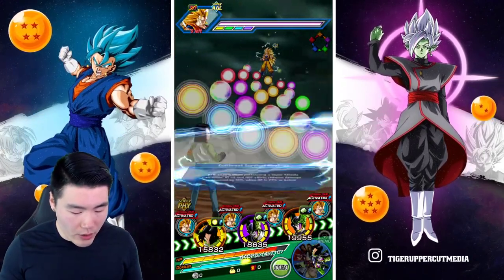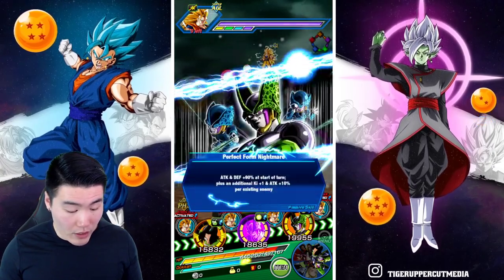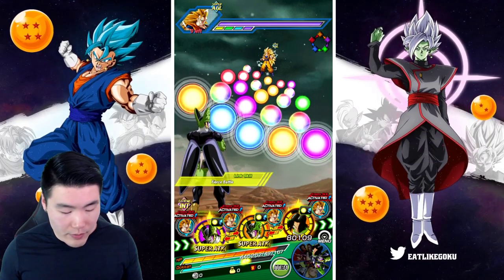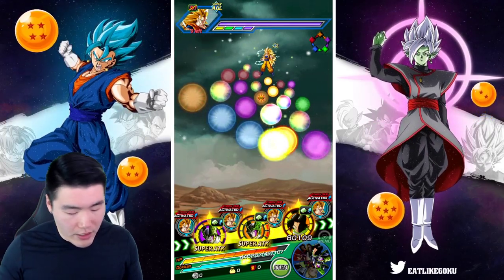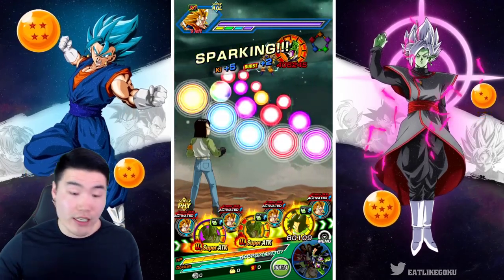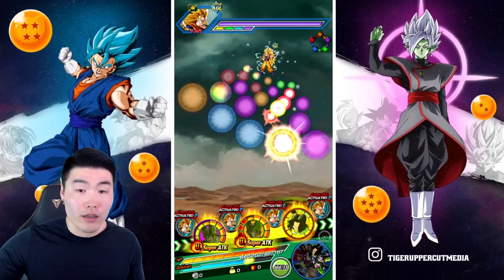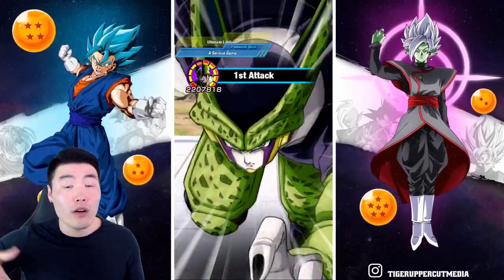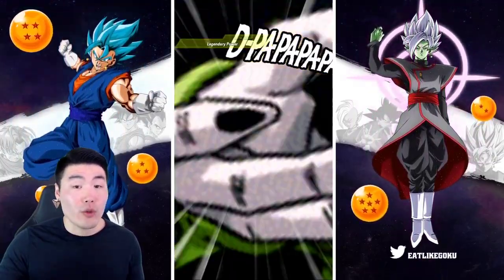We're going to do one more round and get through Super Saiyan 3 Goku, then that's where I'm going to call this video, because there's not really much else to see. They're going to do about the same damage every turn, we're going to continue to foresee super attacks, continue to support the rotation, get the damage reduction, and continue to lower attack — which can also be really useful.